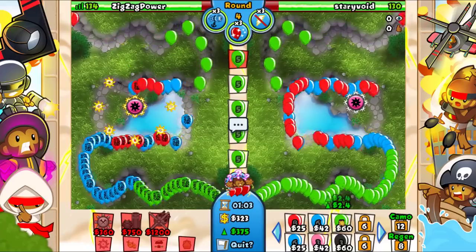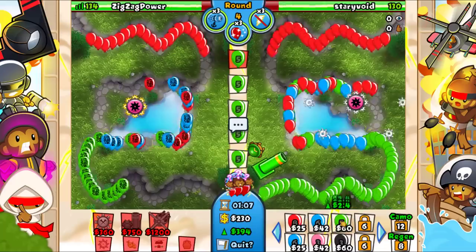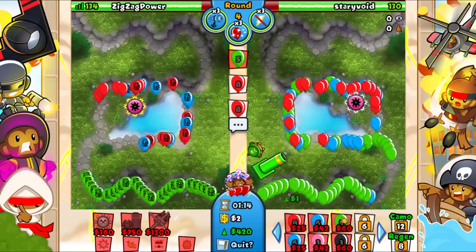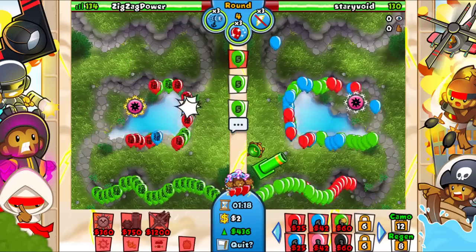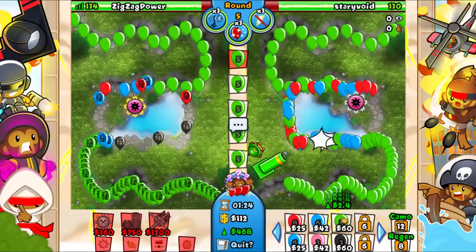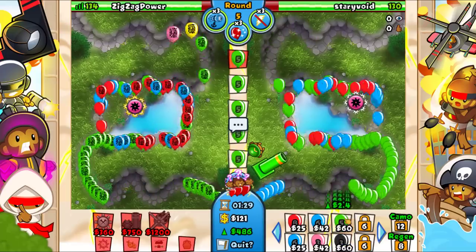I don't know how we'll be doing against greens - might struggle a bit, we'll see. I'm actually liking that the tack shooter is actually hitting - that's pretty neat and it's gonna help a lot with these greens. We can actually fully solo these greens which is pretty nice. I don't know about the black balloons though - they might be a bit more annoying. Seems like we're okay.